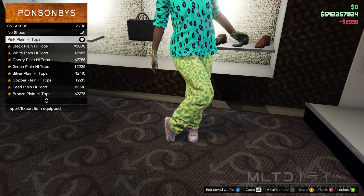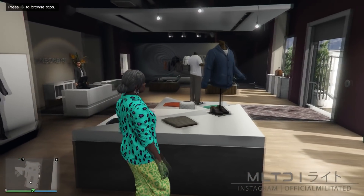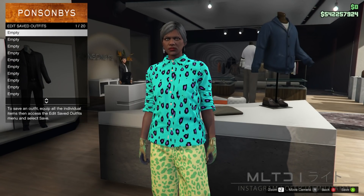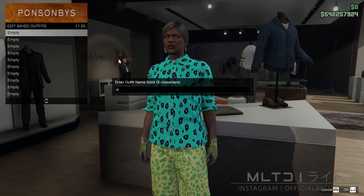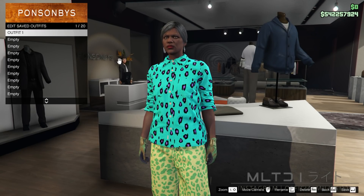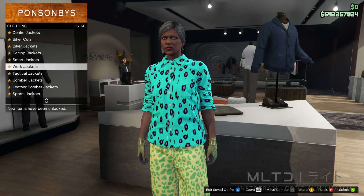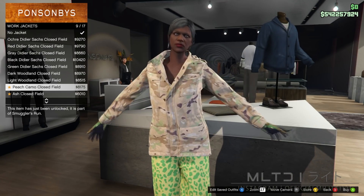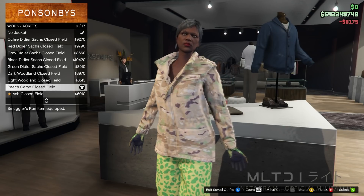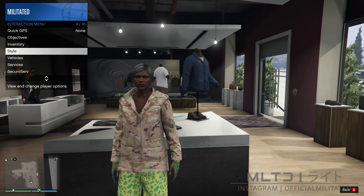Now that we have all those items equipped, we're going to back out of the shoe section and head back over to tops. Before we do anything else we're going to save this one in slot one and call it outfit one. After it's been saved, we're going to go back and go down to the work jackets category and purchase the peach camo closed field. If this jacket is open, open the interaction menu, go into style, and set your jacket to closed.